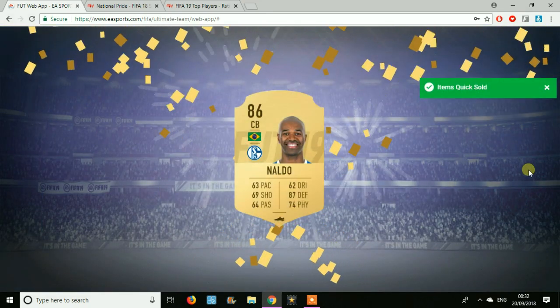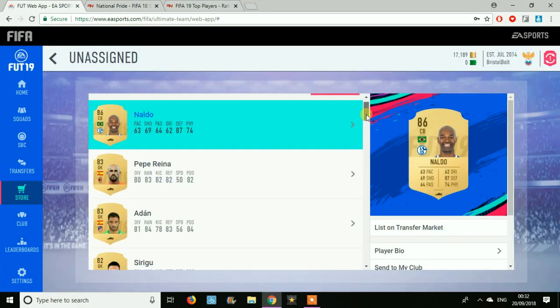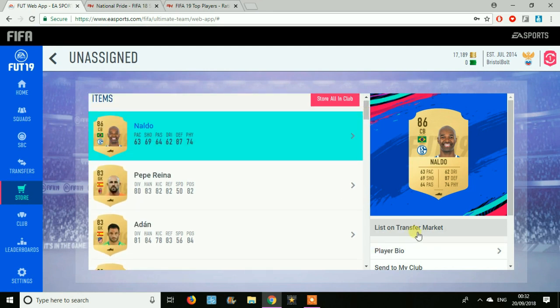Onto the Riyad Mahrez pack — we end up packing a nice 86, though he's currently going for around 8 or 9k. This actually features three walkouts: Pepe, Reina, and Adan in there as well.